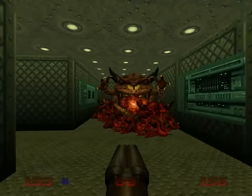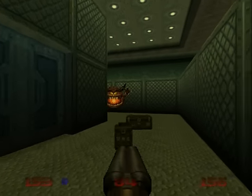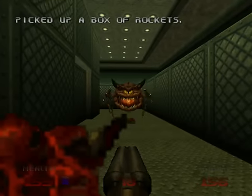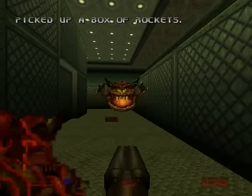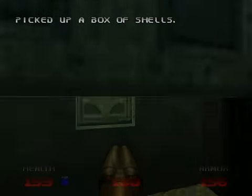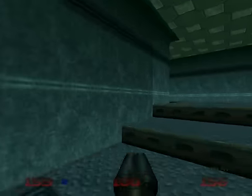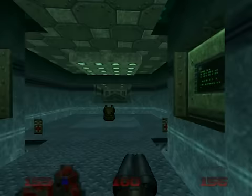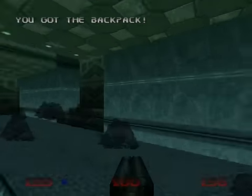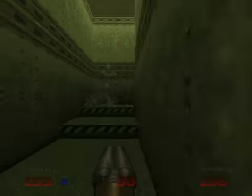Let's use the super shotgun and evade those shots. I like their noise — they're hissing like that, like snakes. They're down. At this part it's good to grab this backpack from here. It teleports in. There are lots of teleporting items in this level actually.